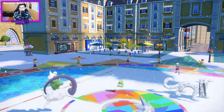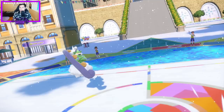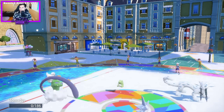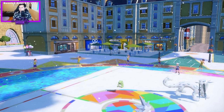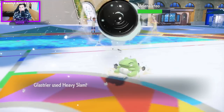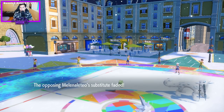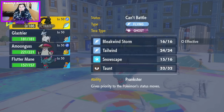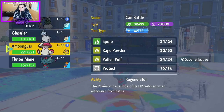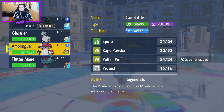Oh, well, this is bad. Ice Spinner? Oh no — we're fine. It's okay. We're good. So how do I cope with this? I can get in my Flutter. I can also get in my Amoongus and Terra Water right now, and like, Rage Powder away the hit. And that wouldn't be that bad.